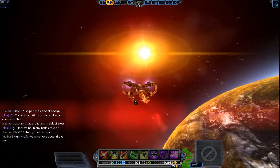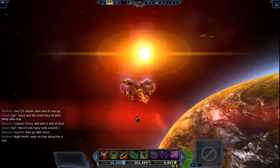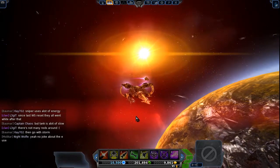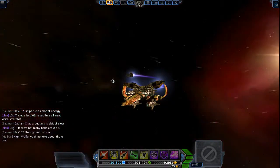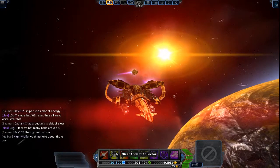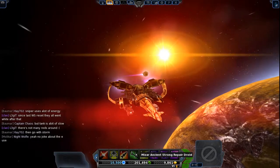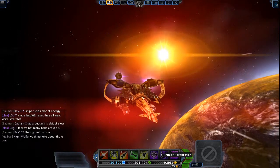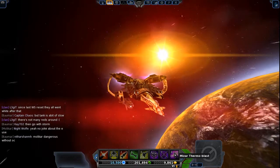This ship can equip blasters, collector, rockets, repair droid, afterburner, aim computer, perforator, and temo blaster. So here's what I have on the Mysar rare storm: Mysar ancient blaster, Mysar ancient collector, Mysar ancient strong rockets, Mysar ancient strong repair droid, Mysar afterburner, Mysar aim computer, Mysar perforator, and Mysar master temo blaster.